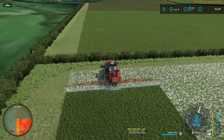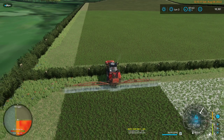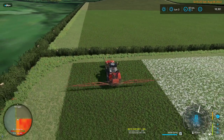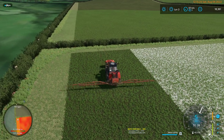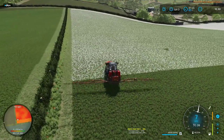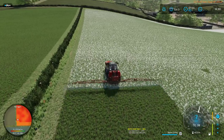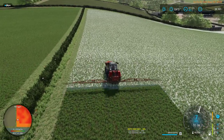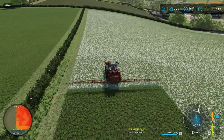It's easy to see the contrast of where you've been by looking at the field lines. You can also use the mini-map to figure out where you've been. And all things considered, because we're automatically metering this, it won't add fertilizer where we've already put some - so even if I'm not paying attention to the mini-map, I'm not wasting anything.